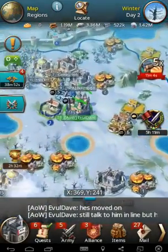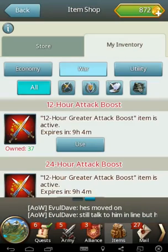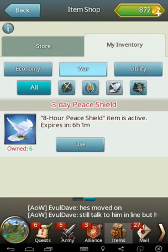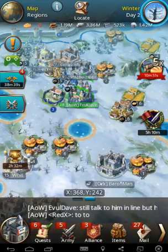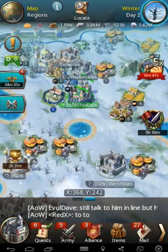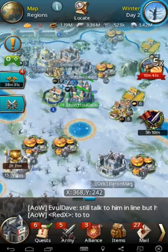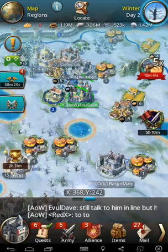Obviously your number one defense is having a shield up, right? Always making sure you've got your timer set. Everybody's phone has a timer on it, so if you pop an 8-hour shield then make sure you set your timer as well — you'll get an alert, you can log in, get shielded. Nothing worse than logging in 15 minutes after your shield expires and finding out you're just being zeroed by some jerk.